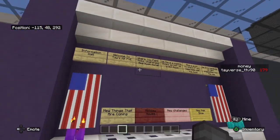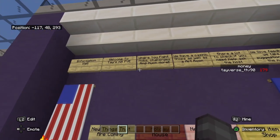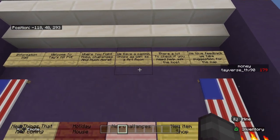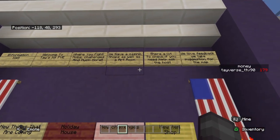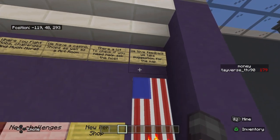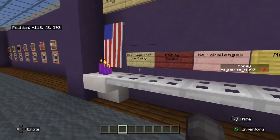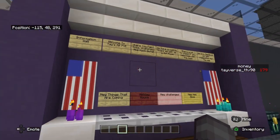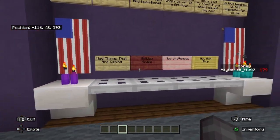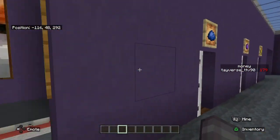Over here is the information board. Welcome to Tay's Kit PVE where you can fight mobs, do challenges, and much more. We have a casino, shop, and an art room. If you need help, ask the host or moderators. We love feedback and take suggestions for this map. New things coming include a holiday house, new challenges, and new shop items.